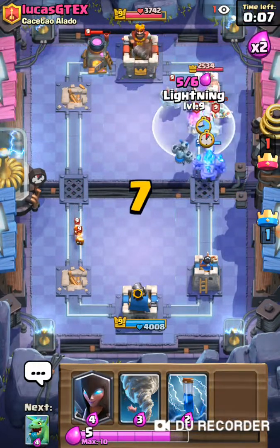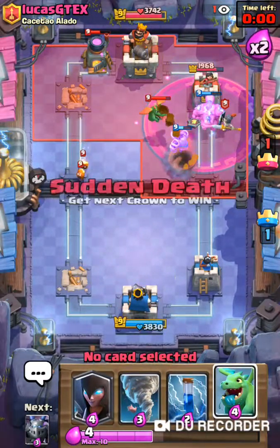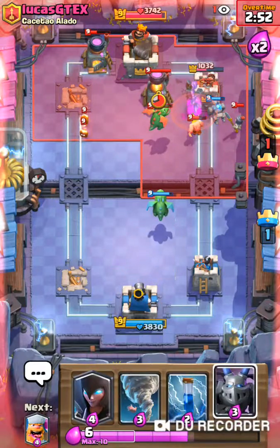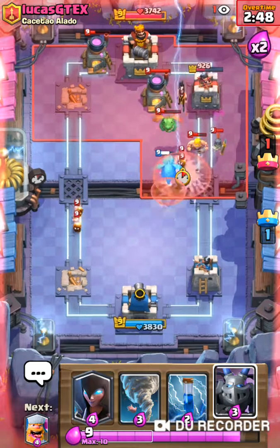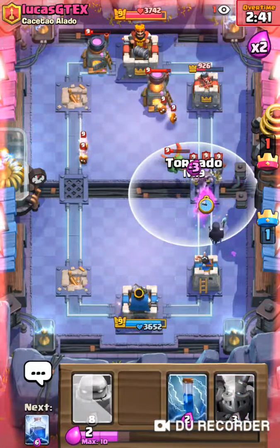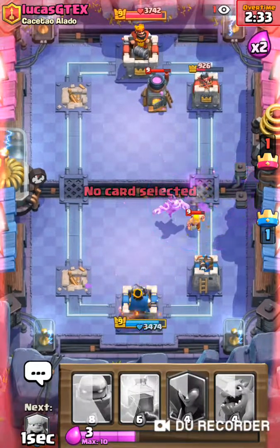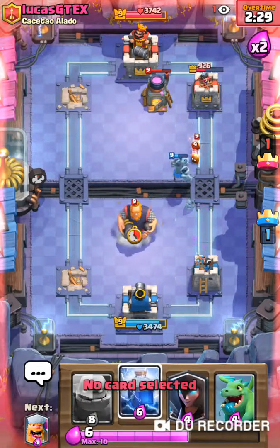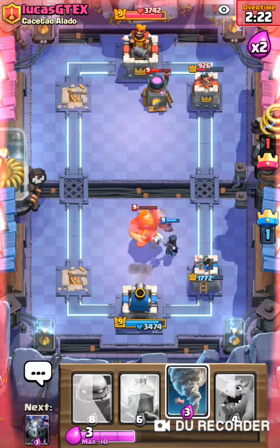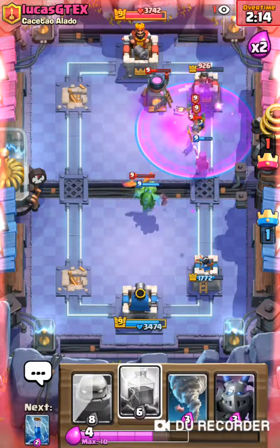Nice, Electro Wizard — forgot we had that. Now we can go Golem, Night Witch behind now because he just used Lightning and Baby Dragon. That looks good — Golem's gonna get to the tower, that's awesome. We can start quick to make another push now. Nice, that's another Golem down. I like it — so much value right there. That was good value. Golem's gonna get us the tower.